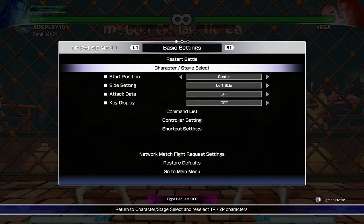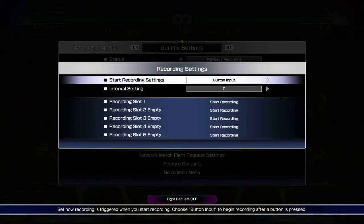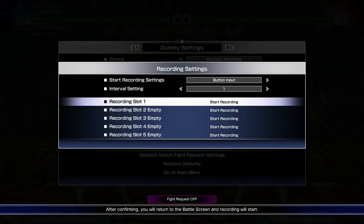Now I'm wondering — since they're making you spend meter to do that — can you knock him off? I don't think you can, but let's just see. That would be something if you spend meter and you can still get knocked off. In the past you couldn't do that, so I'm wondering if they changed it.